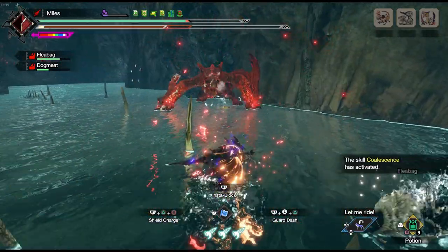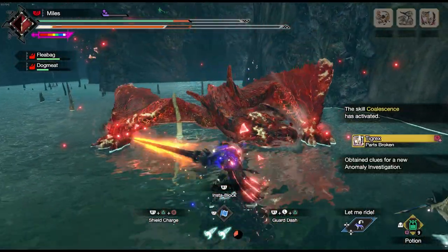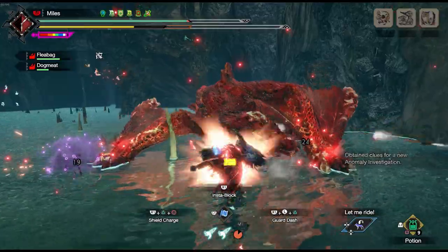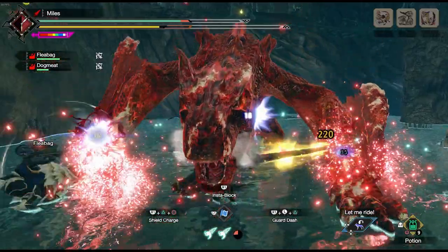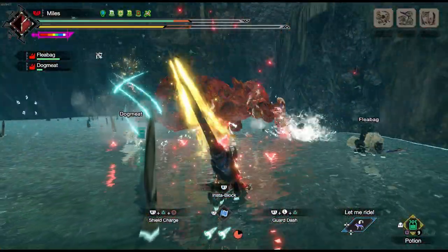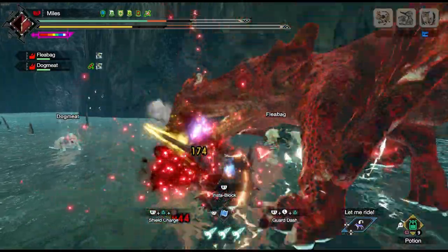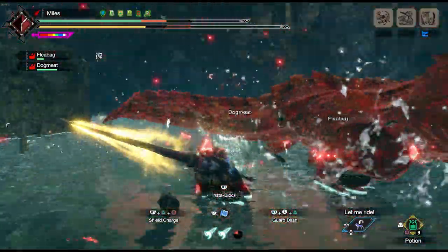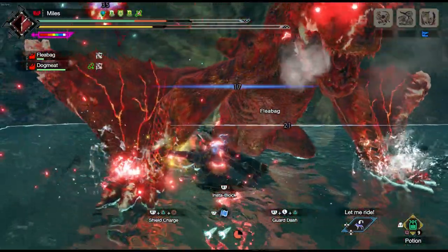Unfortunately, using Anchor Rage really effectively requires a lot of knowledge about monster attacks. But once you're there, you basically remove the need for Guard on your armor set because you take no chip damage and no stamina consumption when you block with Anchor Rage. So it's perfectly suited to be used against the high knockback moves, as it'll give you the best damage buff and the best defense per wirebug. This is all doubly so when you use Guard Dash against the medium knockback moves and then normal Counter Thrust for the weak attacks.